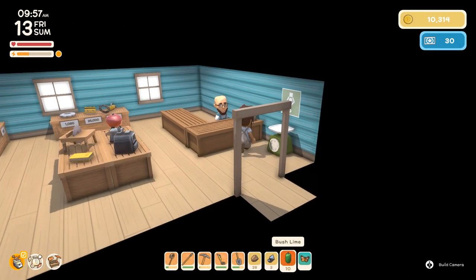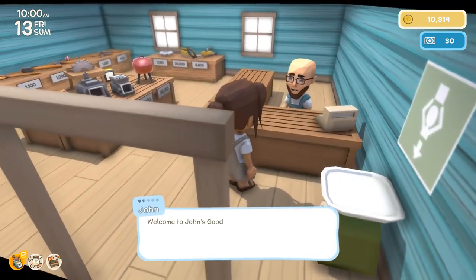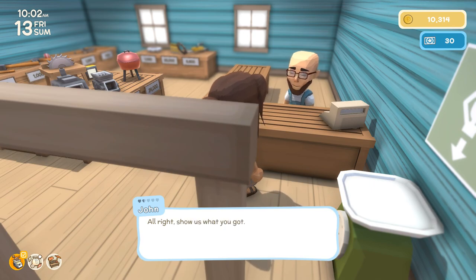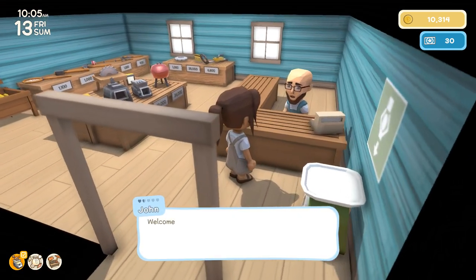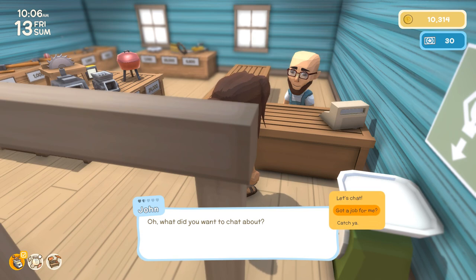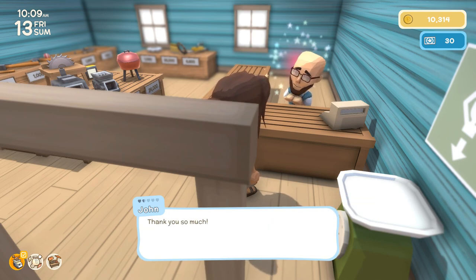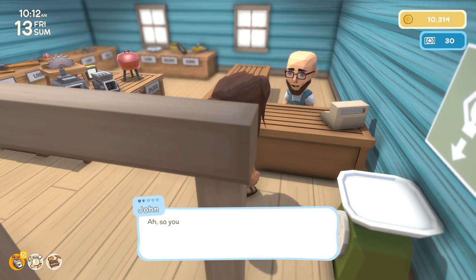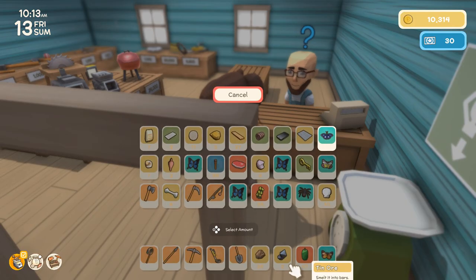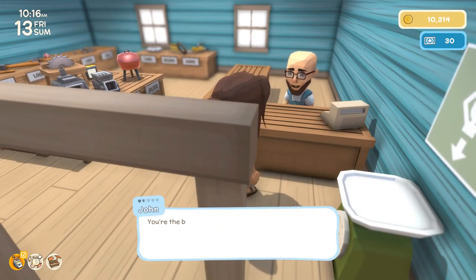Let's go see what John is up to. John, I'm coming for that deep mine license at some point! Let's sell some goods — actually, let's see what he wants first. 'Would it be too much trouble for you to catch a blue moon butterfly?' I'll be happy to do that! Actually, I've already got a blue moon butterfly. I'm really glad we decided to chat with him first.